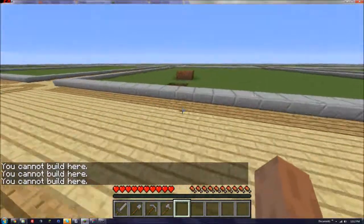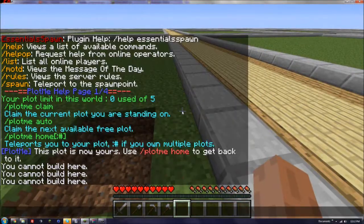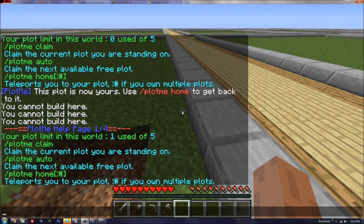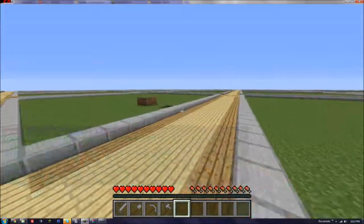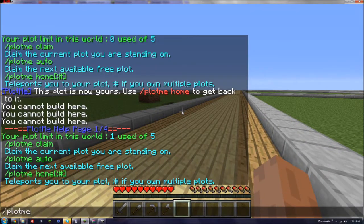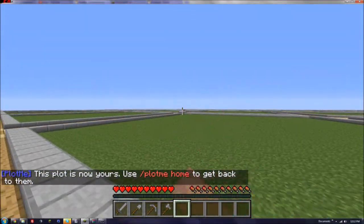So I bought this plot. I type 'plot me' again and it basically tells me I've used one of my five plots. Now if you have a bigger server with a lot of plots where the spawn is taken, you can type slash plot me auto and it will bring you to an auto plot. My last plot was over here.